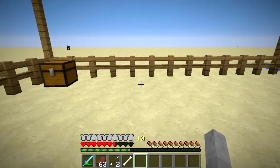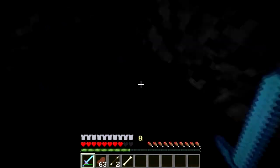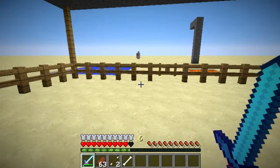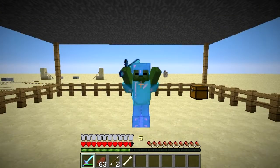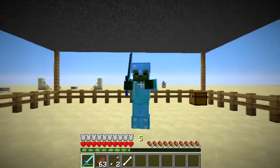On to the next mob. Here we have the zombie, and it's pretty much the same thing as the skeleton. Let's just morph into him. When we go into F5, we are now a zombie and I'm just flying my arms around. Alright, next mob.